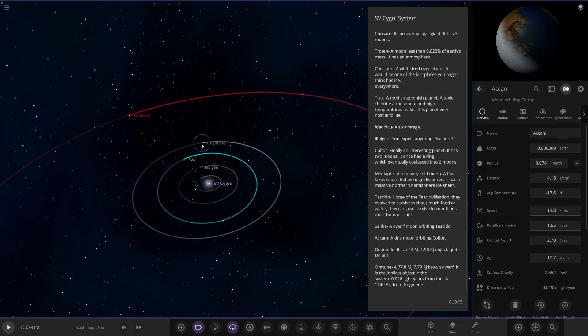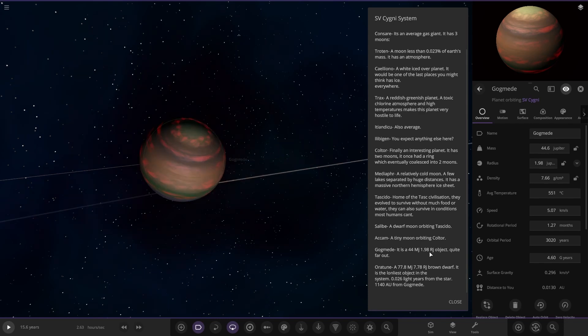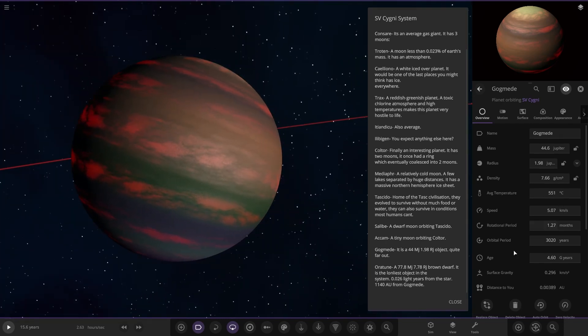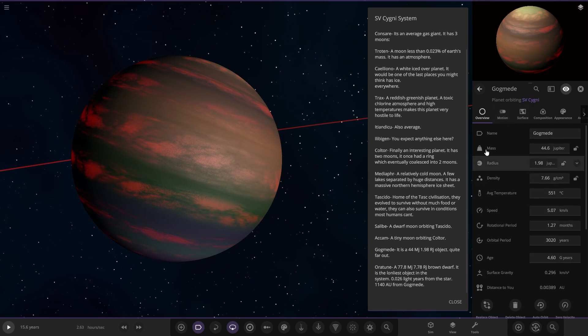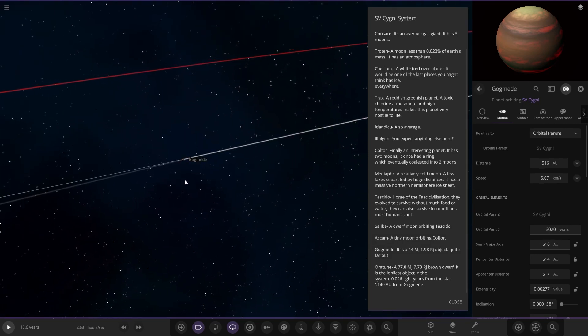Next up we've got Gogmed. This one is 44M — quite far out. I'm not sure what those stats stand for off the top of my head, possibly distance. If we look at the range here, it's 516 AU away — pretty far. So that's Gogmed.